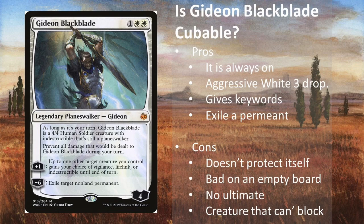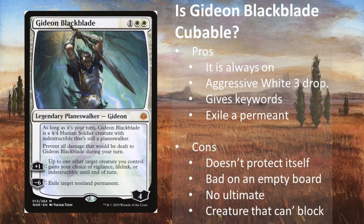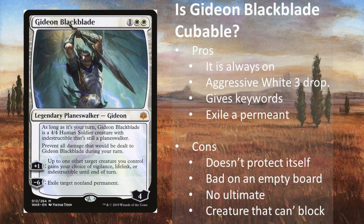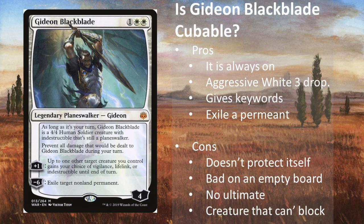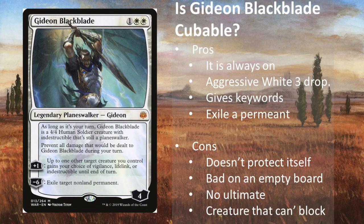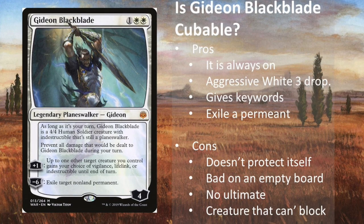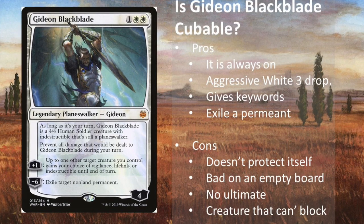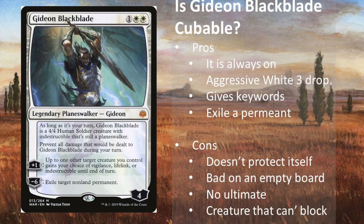Gideon costs one double white and you get a legendary planeswalker with four loyalty. He has a static ability that says as long as it's your turn, Gideon Black Blade is a 4/4 human soldier creature with indestructible that's still a planeswalker. Prevent all damage that would be dealt to Gideon Black Blade during your turn. You can plus one him so that up to one other target creature you control gains vigilance, lifelink, or indestructible till end of turn. And you can minus six him to exile a non-land permanent.